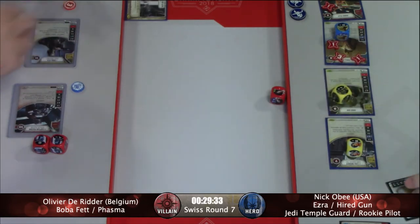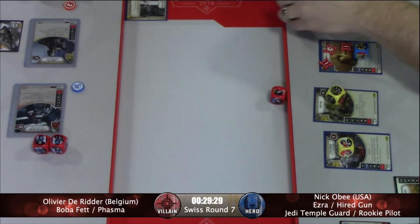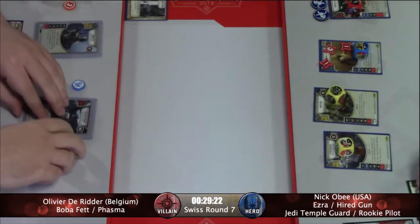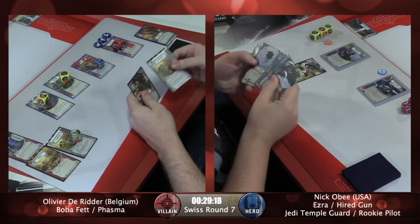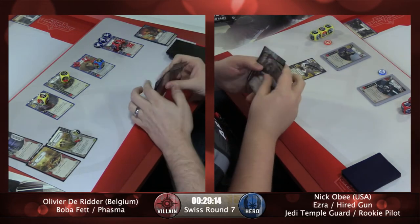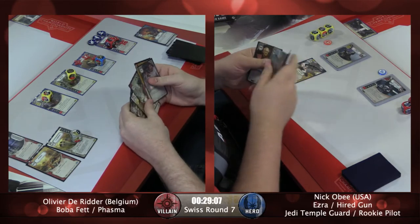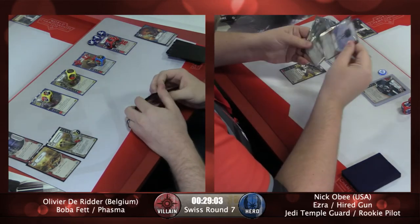Rookie Pilot rolling out, re-rolling the special of the Air Speeder into two ranged. Not bad — and that's four damage for a resource. So Boba Fett, with three damage on him here, still has eight to go. And two hurt characters over on Nick's side as we go to the top of round two. Flank, Air Speeder, Pinned Down, Resistance Bomber, and Into the Garbage Chute — that's a pretty great draw. For Olivier: a Doubt, a Probe, and a Hidden Blaster.